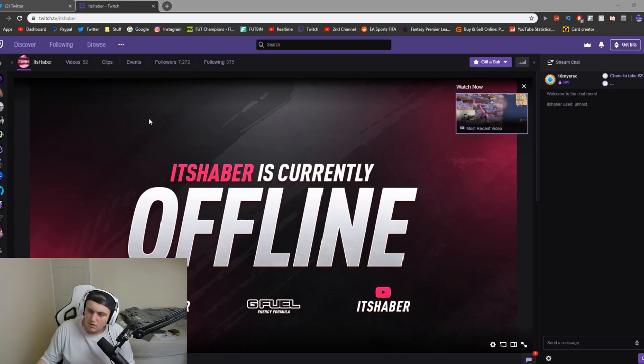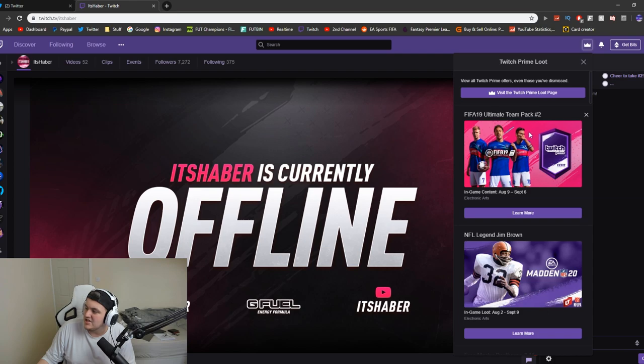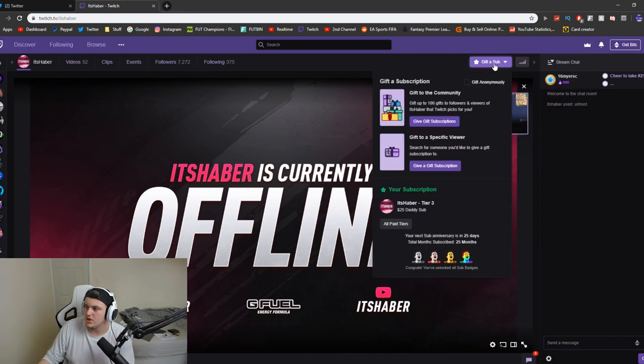Let me show you guys how to actually claim it. I'm on my Twitch account — link in the description. The way you claim it is by going up to the top right to Prime Loot. You can see FIFA Ultimate Team pack number two there. You obviously have to have Twitch Prime, which means you have to have Amazon Prime. You can also use your Twitch Prime subscription on me by clicking the sub button on your PC.